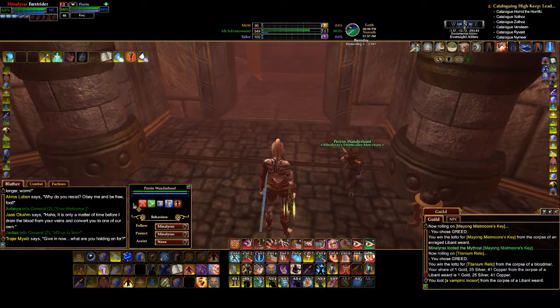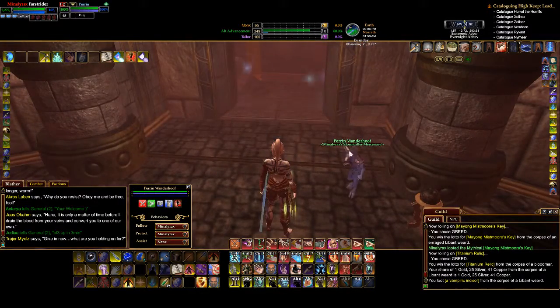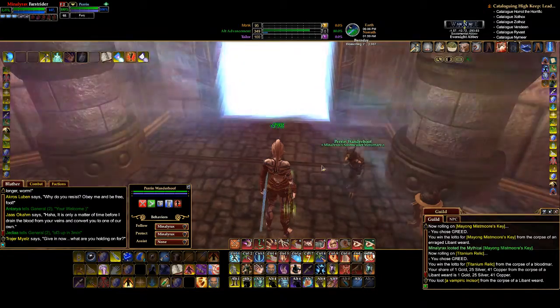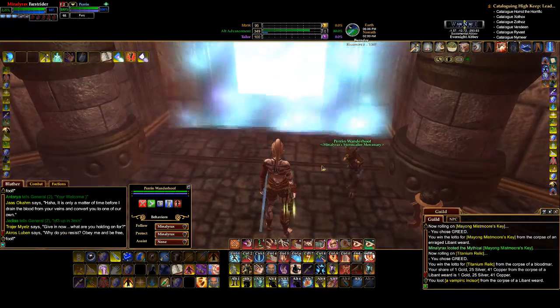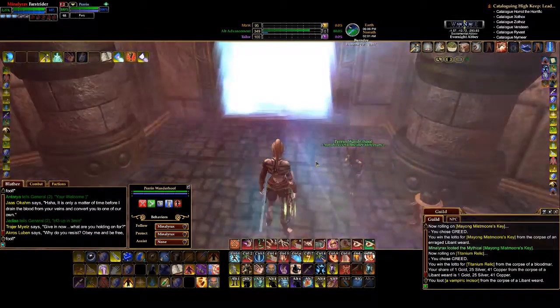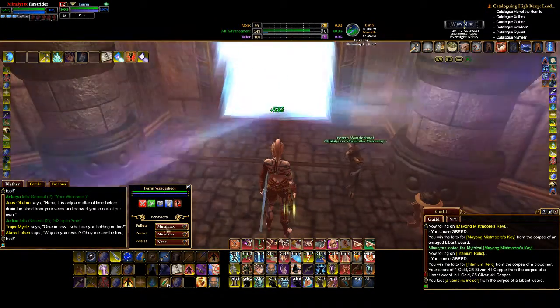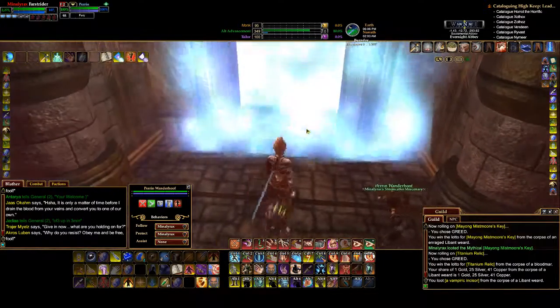What they need is a button here — 'reset AI' or 'thunk upside head.' Sometimes it's very noticeable when their AI shuts off. You'll be running along and realize, where's my mercenary? You bring up the map and they're back at the beginning of the zone — they're not even following anymore no matter what you have set. It's a pain in the ass.